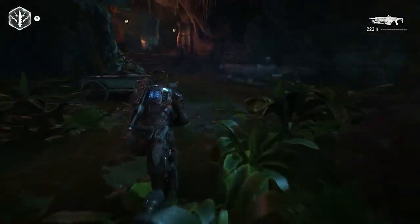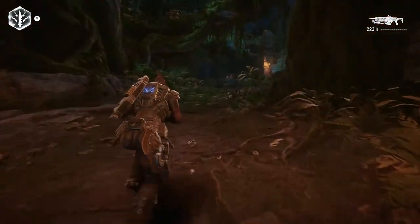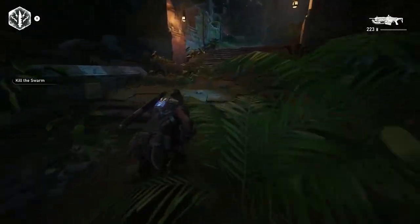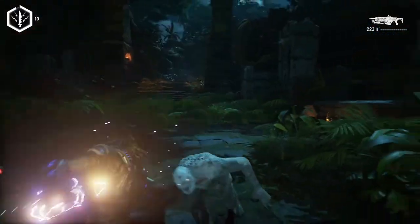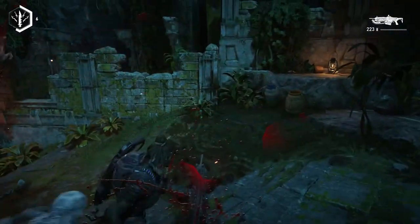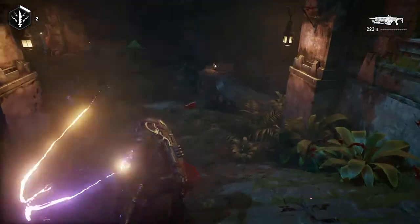You're going to sprint up this path. We're going to run into some Juvies but we're going to keep running, because the way I work this out, we knock out quite a few of them each time we make this run. So run past them, run up here. You're going to click Y and start hitting B — B is going to be your Electroblade. So what you want to do is kill as many of these guys as possible.